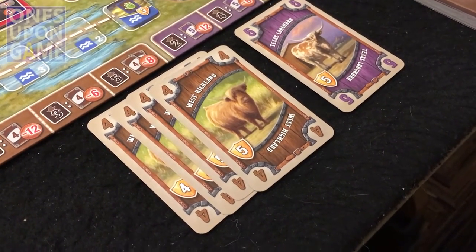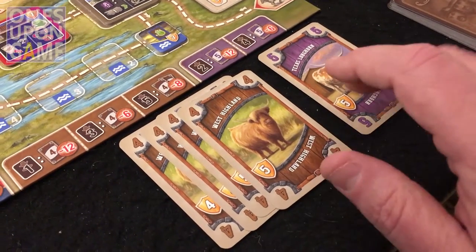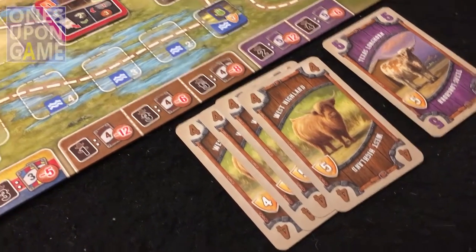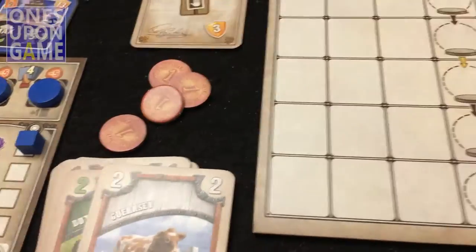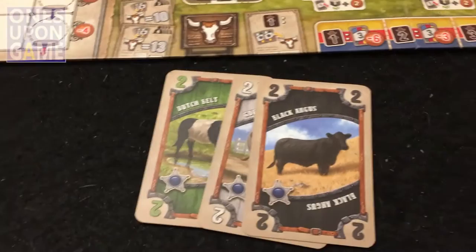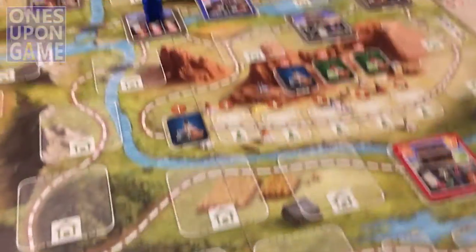Unfortunately there's nothing I can afford to buy in the cattle market — I only have two cowboys and not enough money for a five-cost card, and there's no three available for two cowboys. I just go here, discard the Guernsey for two money, and don't do any hiring. My turn is over. Drawing my last card gives me a Jersey, which guarantees me an eight if I can get my certificate to a certain level.